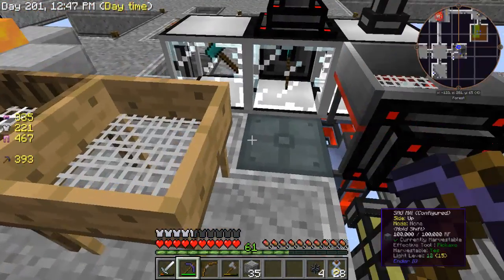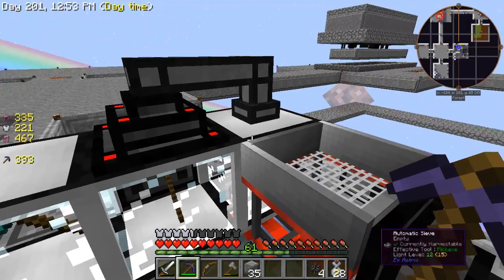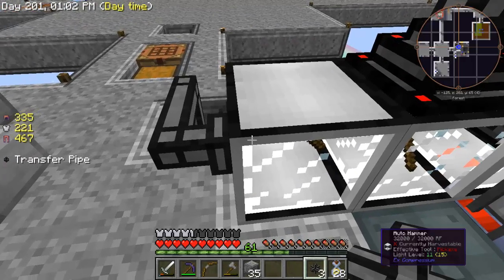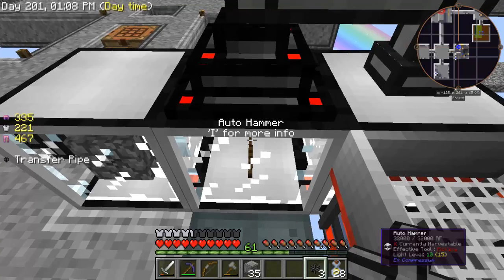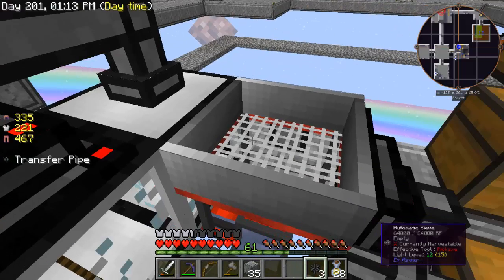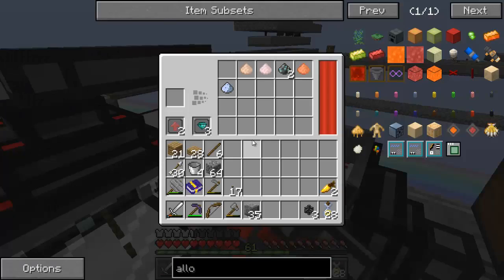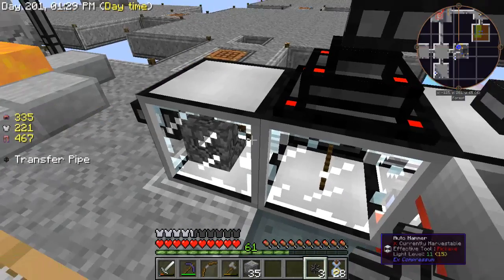All right, let's talk about this a little bit. I'm going to move this out later once we can put all our machines in the middle. We have two hammers now. We'll feed the cobblestone right into here, and it'll break it first into gravel. Then the gravel comes into this one and breaks into sand, which goes in here, and the sand breaks into dust, and then it gets sieved. It was sieved so fast you didn't even see it, but that's how it works.